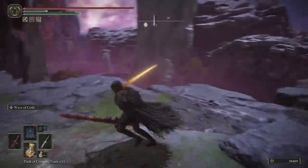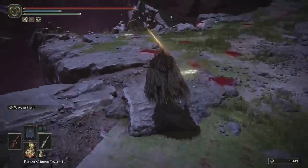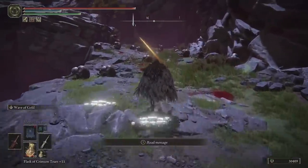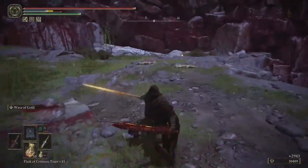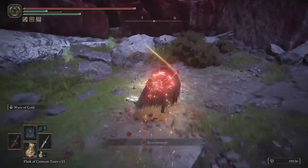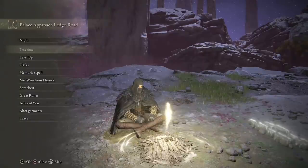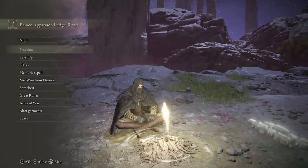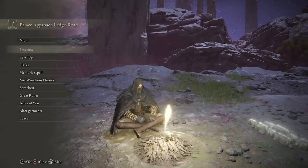What you can do is come back, rest, leave, run down, and use the weapon art. Then rather than waiting, just run back and you'll continue to collect souls on the way back, then sit down at the grace. In that way it's very, very quick to farm. What also helps is doing it at night — I believe that increases the chances of getting the gold-eyed enemies.